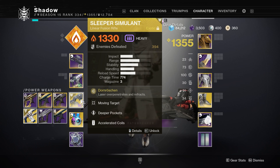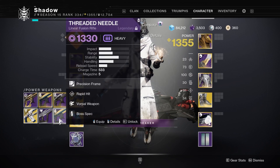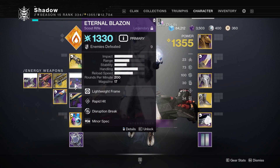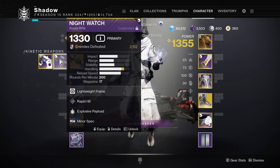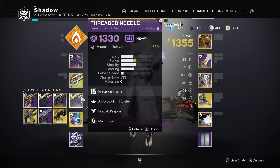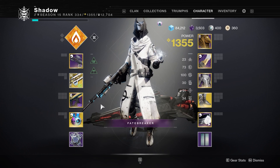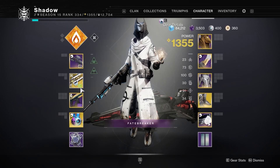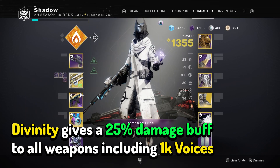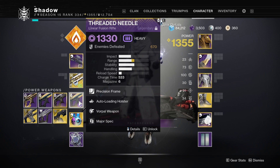You can also use Sleeper instead of 1k once the buff comes out in a few days — it's going to be really strong. If you want better add clear and still really strong DPS, you could use a Thread Needle with the Wither Horde and then an Arc Scout Rifle for Oracles and the Arc Shields. If you want to run Divinity, you can run a Scout Rifle, Divinity, and an autoloading Linear Fusion Rifle. I strongly recommend having at least one or two Divinities on your team, since it's very rare to have a whole team of 1k Voices.